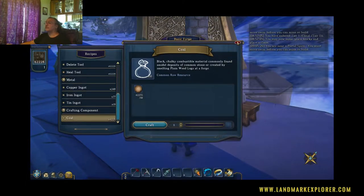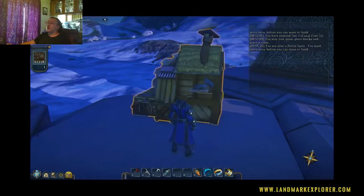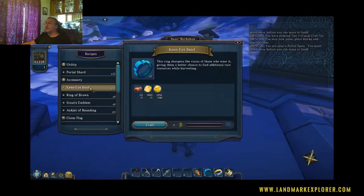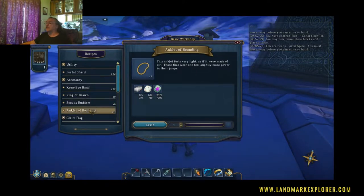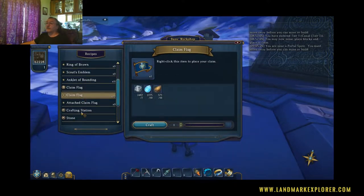The other item you're going to use is the Basic Workshop. At the Basic Workshop you can start by making a Portal Shard. The Portal Shard allows you to port to your claim or the Portal Spires from wherever you are in game. It'll also allow you to make a couple of basic accessories — Keen Eye and Anklet of Bounding. Keen Eye lets you see things better; Anklet of Bounding lets you jump higher. It'll also let you make your first claim flag, and once you have a claim set, you can make attached claim flags to expand your claim.